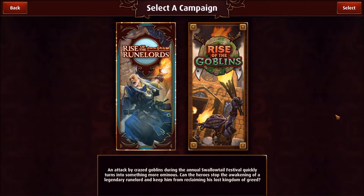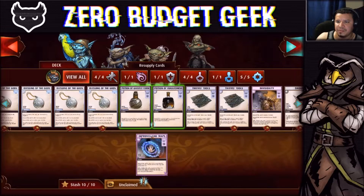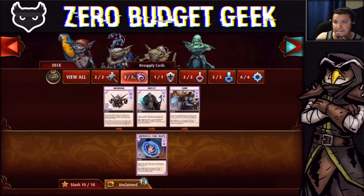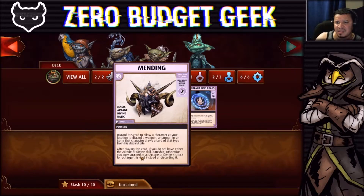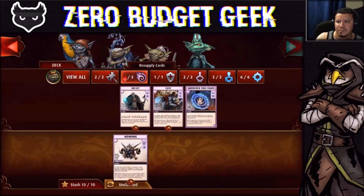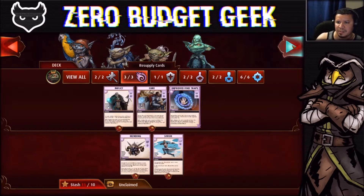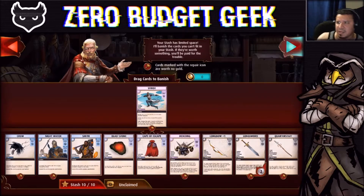Welcome to Zero Budget Geek and Pathfinder Adventures: Rise of the Goblins. We purchased a new card — Improve Frying Traps, a divine spell — and we're going to give that to Poog, which means we have to get rid of something. Mending is just not that super useful, so it goes away. And finally Stride goes away too — get out of here, I don't want you.